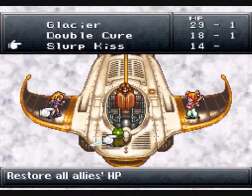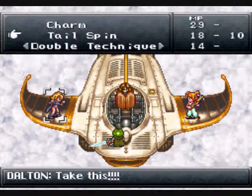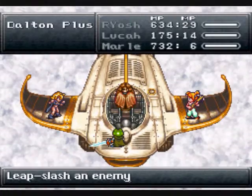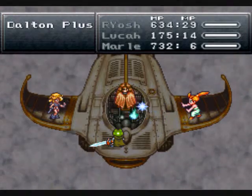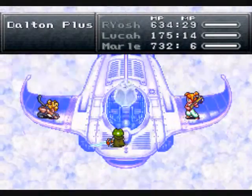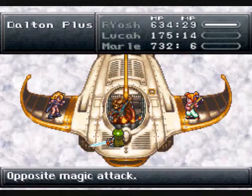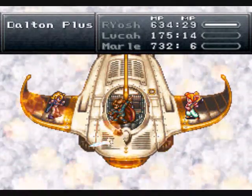I want to do Cube Toss but I was on Frog — silly me. We're running low on MP here so I'm going to have to heal up pretty soon. He uses fire as opposed to ice and water, so we've got to be careful there.